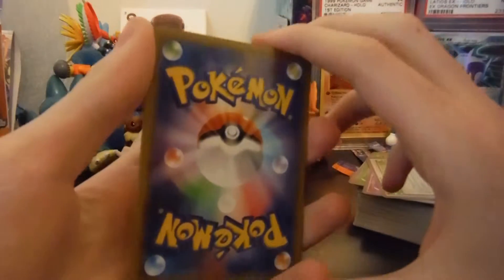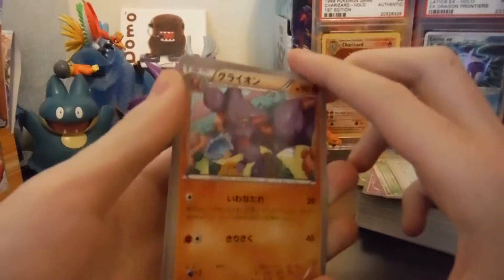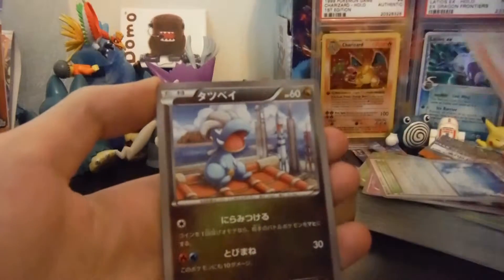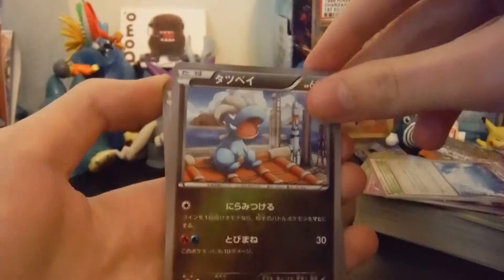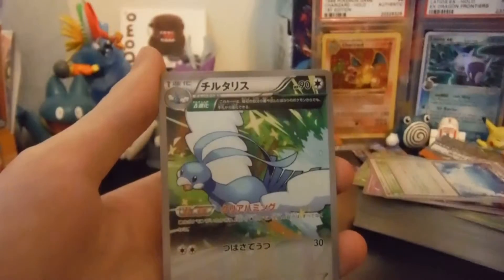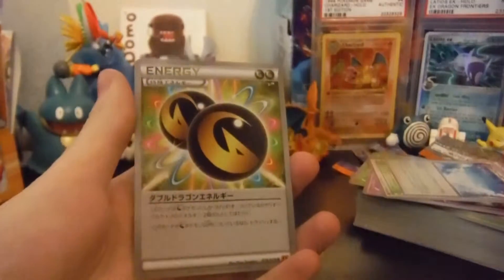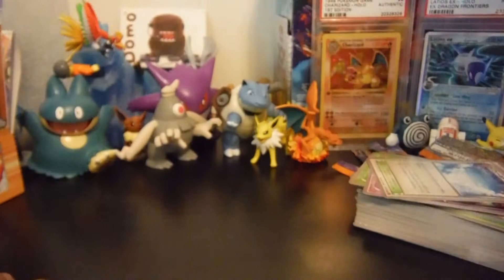I like these — the designs of these cards are very nice. Anyways, we're starting off with a Glygor, I believe. Sheldon? No, it's a Bagon. Oh, Bagon. Alright. Dunsparce. And Altaria. And then Dragon Energy — Double Energy. Nice card.